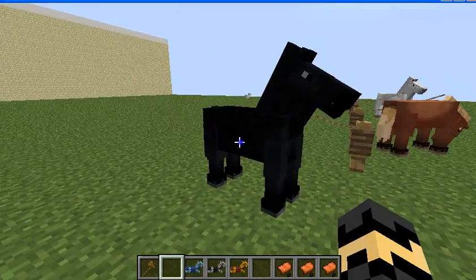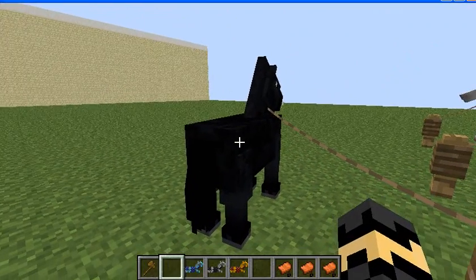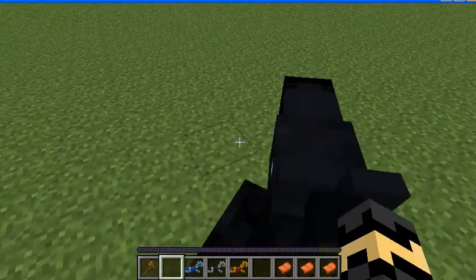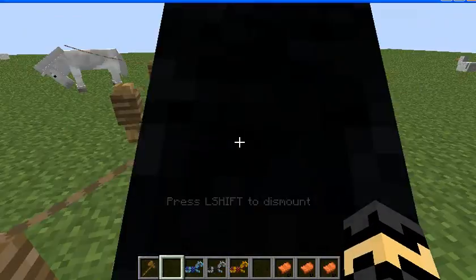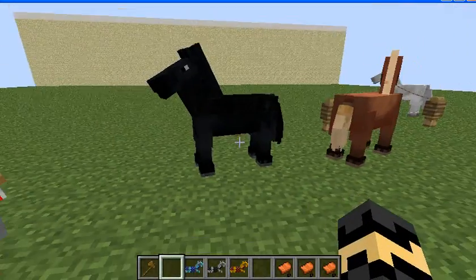The first thing you need is to get on the back of the horse as many times as it kicks you out. This horse is tame now.